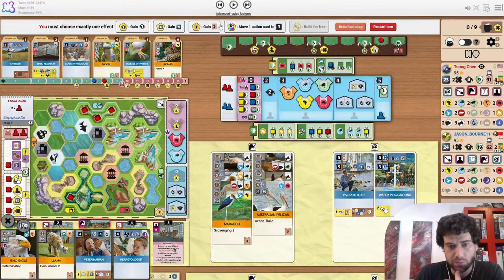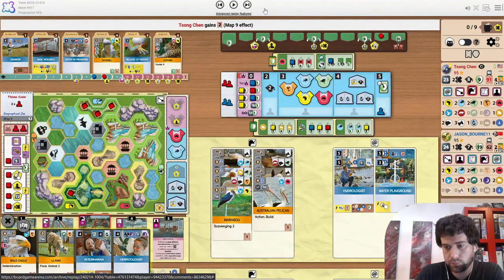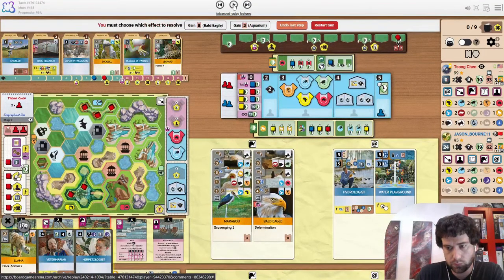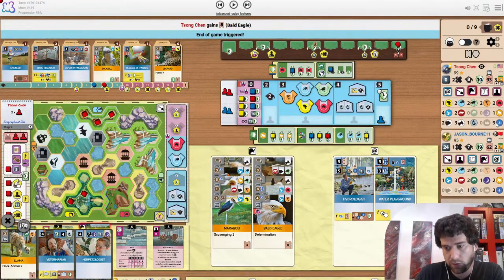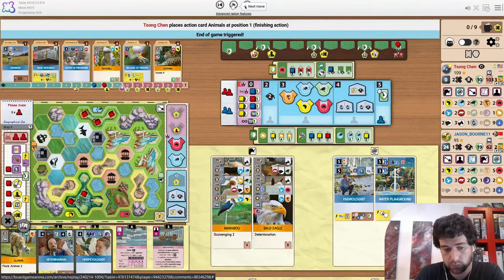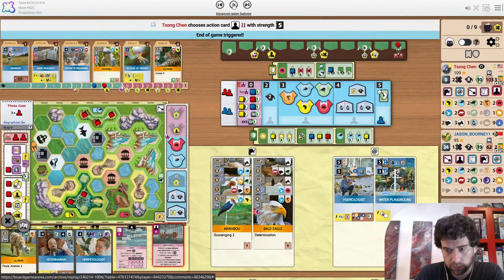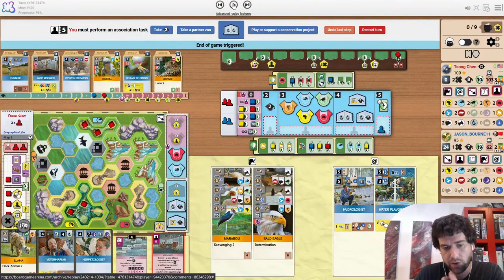Marabou unlocks the last cube — that's nice. Two appeal. Eagle as well as the ninth water icon for Aquarium. And we can get two rep, but it doesn't matter.